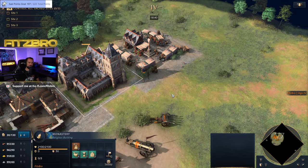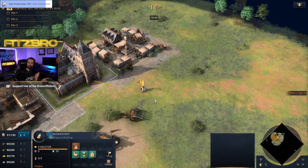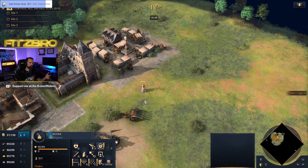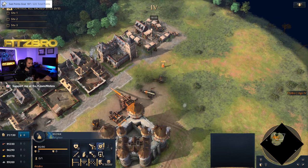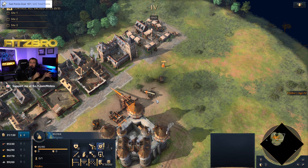You've also got support units — whether it's a Monk, Scholar, or Warrior Priest depending on your civ. These are used for healing your units and picking up relics from the map or taking Sacred Sites. Civilizations like the Delhi Sultanate or the HRE typically have these mixed into their army healing while fighting.